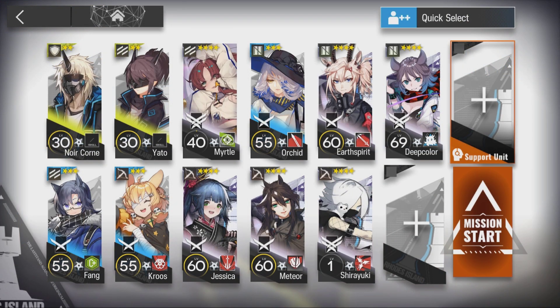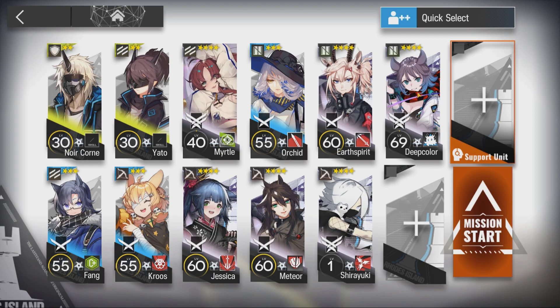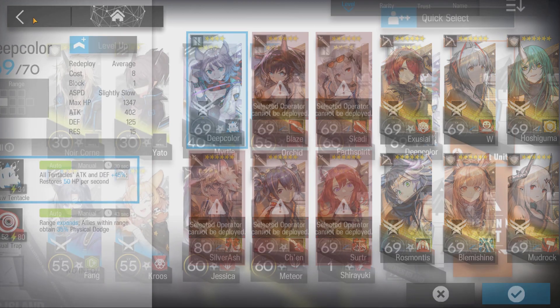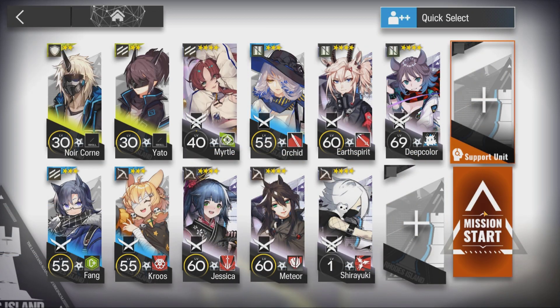Here's the squad composition. Myrtle or Elysium, S1 — E2 is not required. Any E2 Plus Summoner. Shiro Yuki for the AoE and Slow — she doesn't need to be E2.